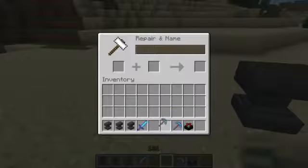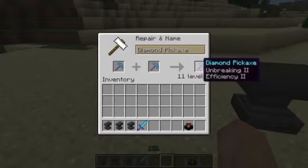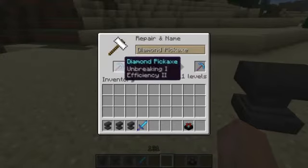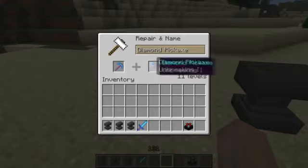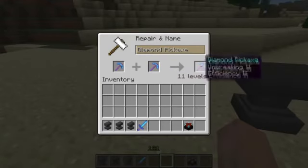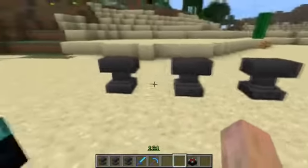I'll also try it with these picks. We've got unbreaking one and unbreaking one, and efficiency two, and you see we get unbreaking two and efficiency two. If you've got like unbreaking one and sharpness one on a sword you'll get both unbreaking and sharpness on the result. This will cost me 11 levels, and here we are — my finished pickaxe. It's kind of neat.